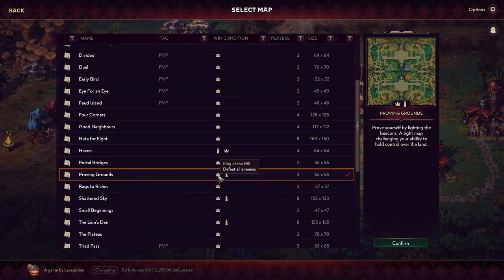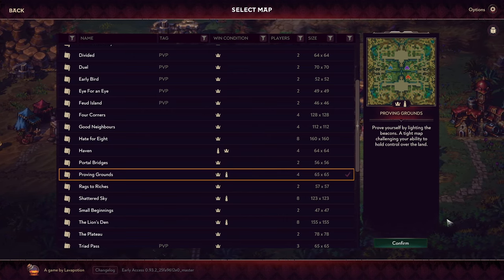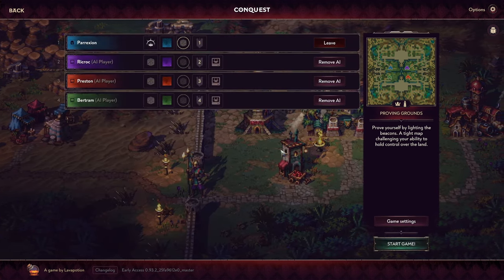We are going to be playing the map Proving Grounds, which is a four-player map and it is quite tight, so it's going to be interesting how this plays out. We can win by either defeating all enemies or by claiming all the beacons of power. We'll see what happens.